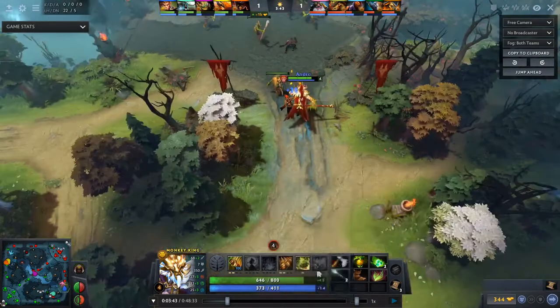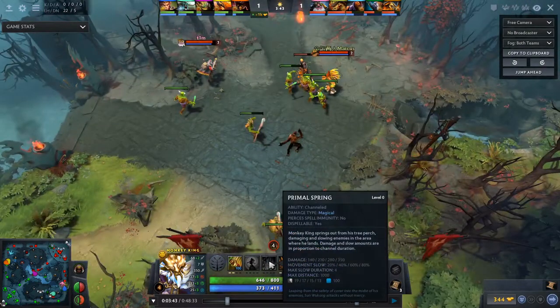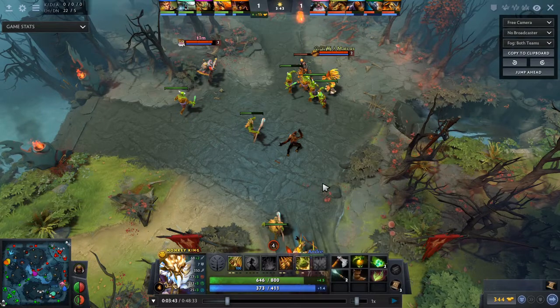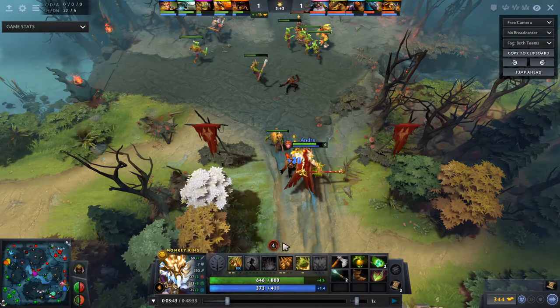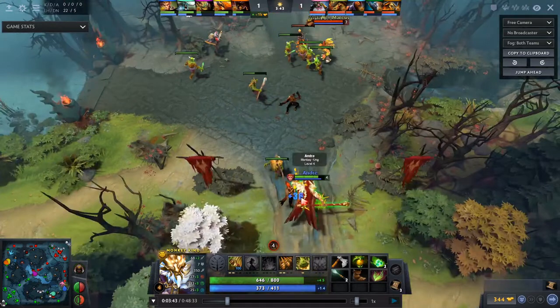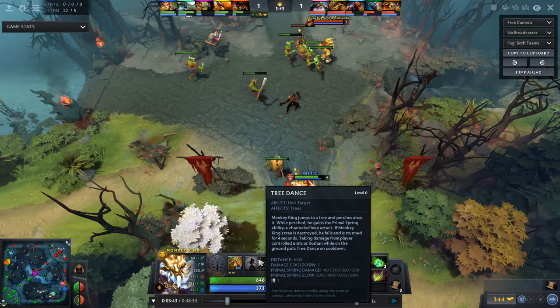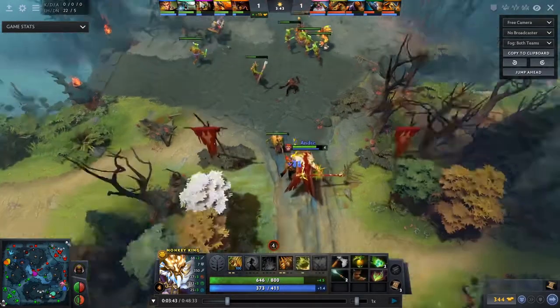For my skill build I really like to max out Jingu Mastery and Boundless Strike. I'm not the type of Monkey King player who maxes out Tree Dance with a 1-3-1 build - I think you can be very strong in the laning stage when you can get Jingu stacks. You want Jingu maxed out as quickly as possible for the longer counter duration and the most bonus damage and lifesteal. I'm a big fan of Boundless Strike and Jingu Mastery, and not really bothering with Tree Dance. You can get a value point if you need it to catch up - here it wasn't needed. Getting Tree Dance at level 5 or 6 is totally fine; sometimes at level 4 if you need a kill. Otherwise go for a 2-0-2 at level 4.